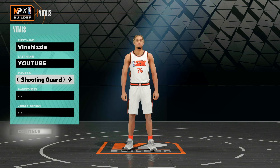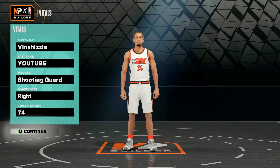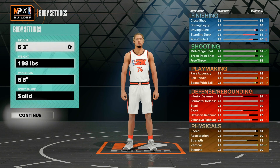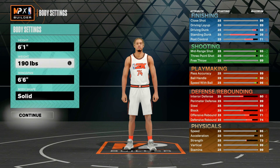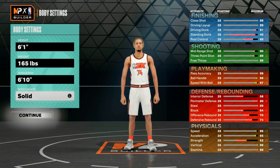Starting with position, we are going to go with shooting guard. I like to go right-handed — that is personal preference. For jersey number, it does not matter. Moving on to height, we are going to go with 6'1 on this build. For the weight, we are going to go all the way down to 165 pounds — that is going to max out our acceleration. For the wingspan, we are going to go up to 6'10, which is going to give you a lot more defensive attributes. For body shape, that is personal preference — I want slight on this build.